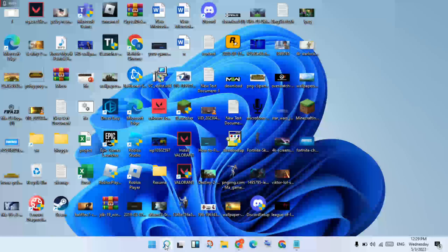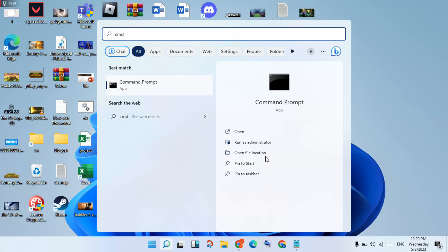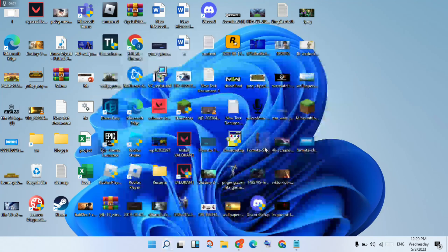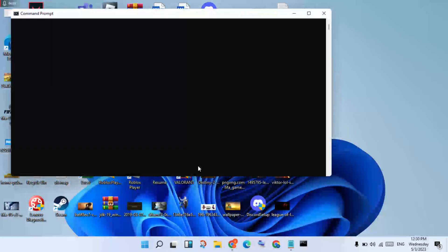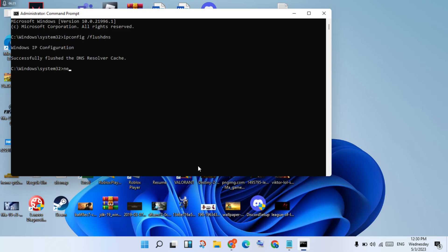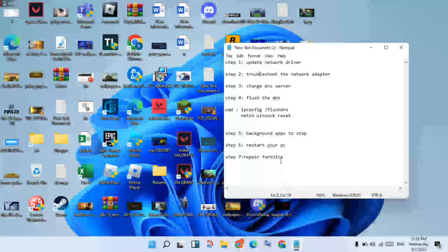Go to the search bar and search CMD. Click Run as Administrator, then click Yes. Type ipconfig /flushdns and press Enter. Then type netsh winsock reset and press Enter. When finished, click to close.